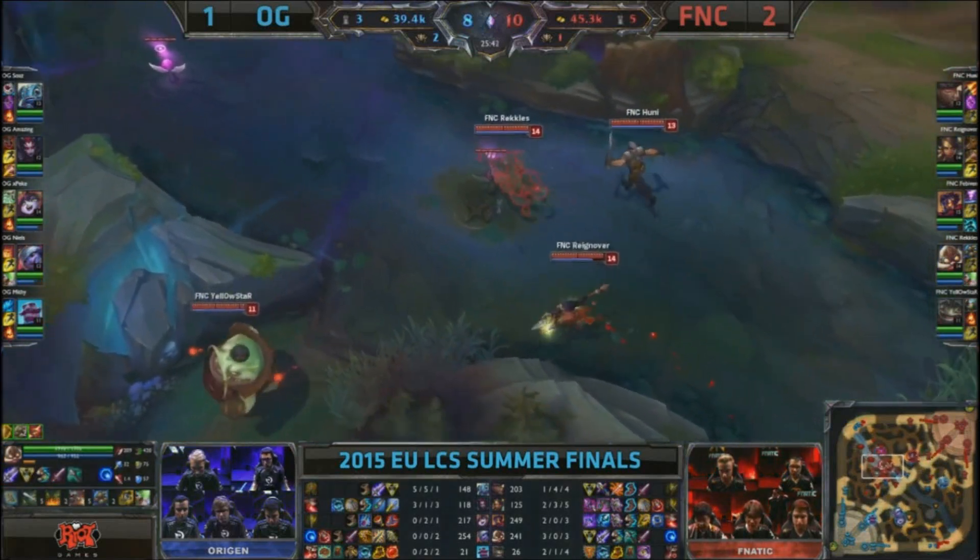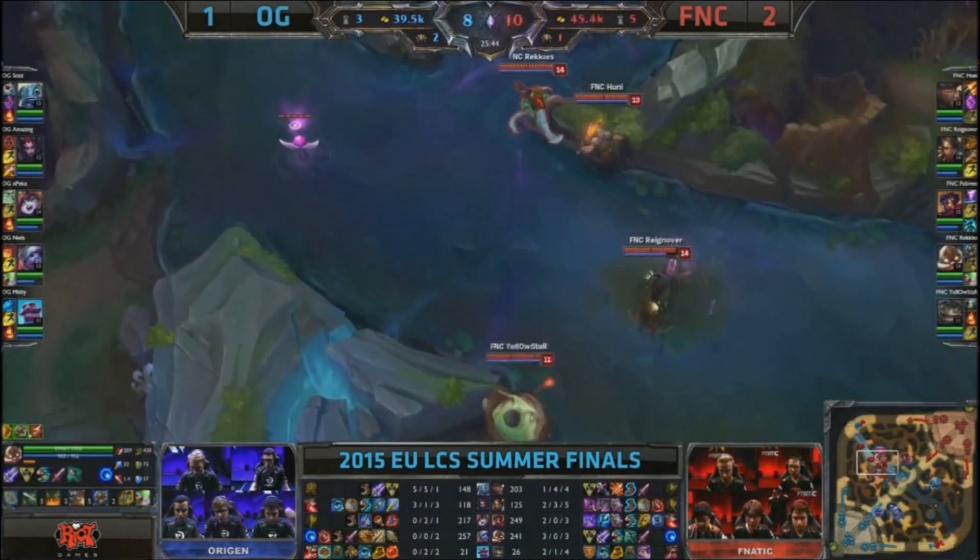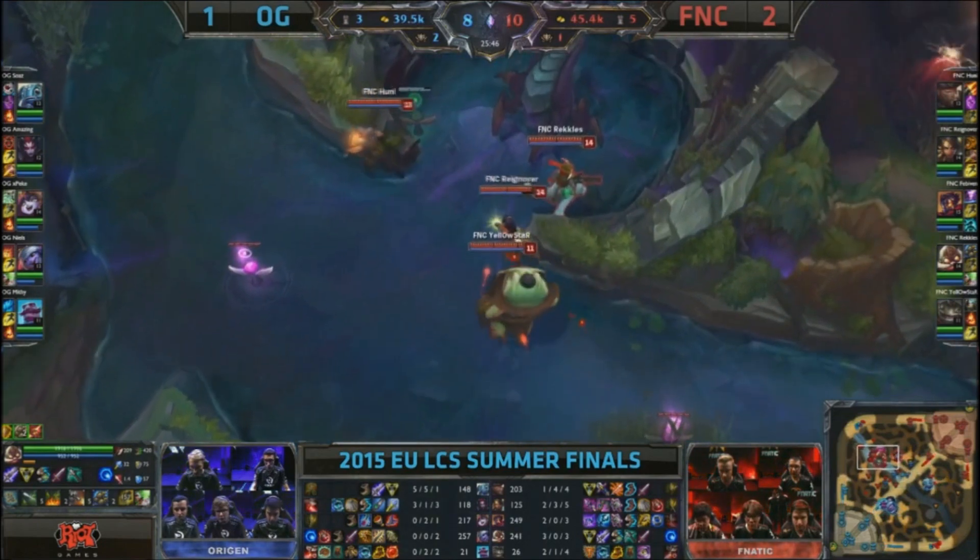Man, Fnatic with textbook play. Push out mid lane, move into Baron area, drop your peekboards, deny vision, move into mid lane again, push it out, then return to the Baron.